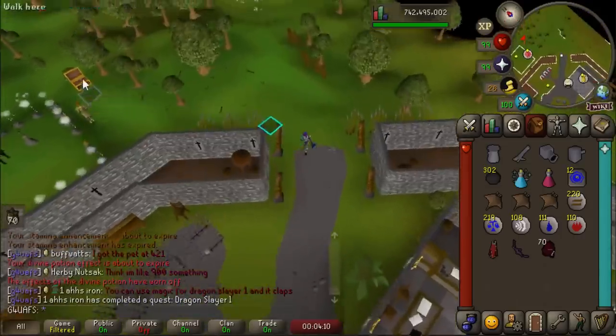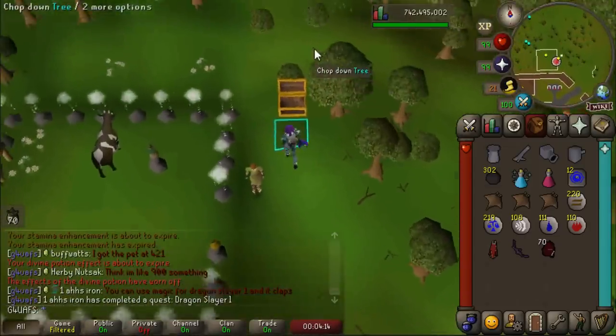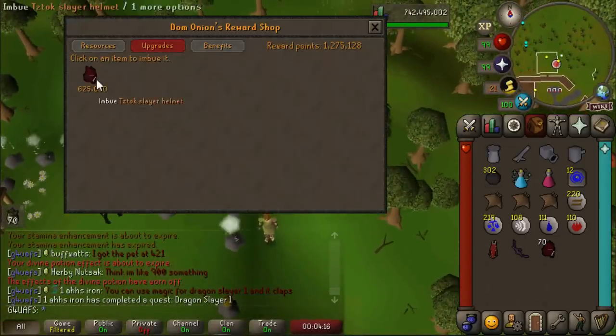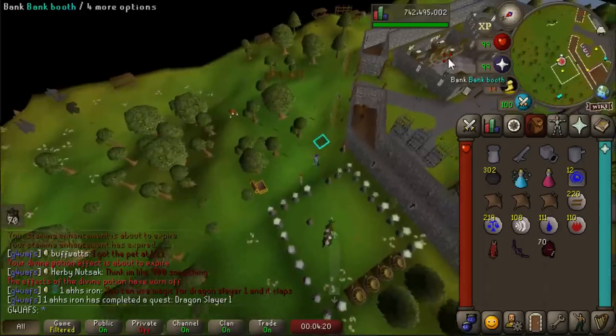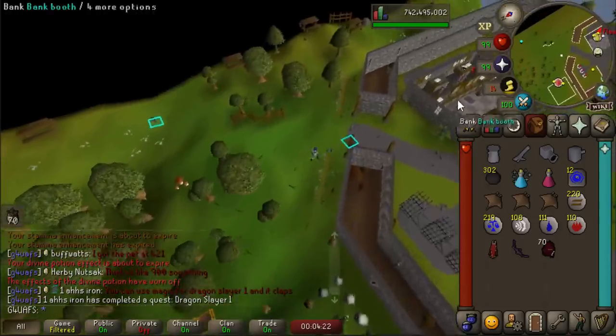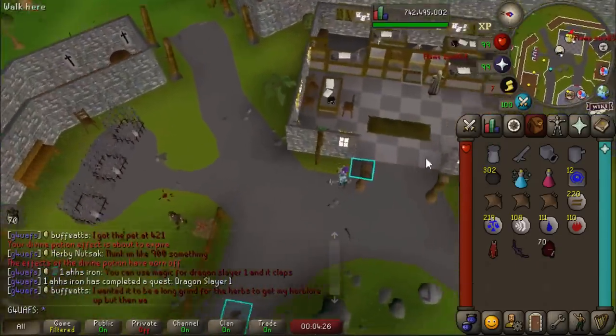Wait a minute - I just checked my Nightmare Zone chest. Were my eyes deceiving me? It seemed like I had over a million points in there. Yes, I do. You only need 625,000 - I can imbue two Slayer helmets, actually. Thank you, Past Shelby - I don't know why you have Nightmare Zone points, but I appreciate you. We have another imbued Slayer helm and now we can go kill RTO.